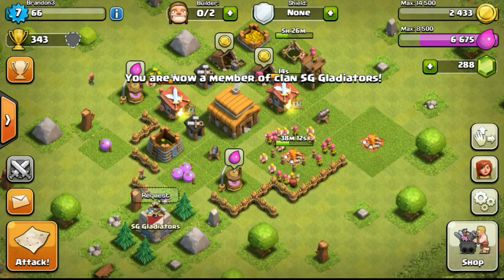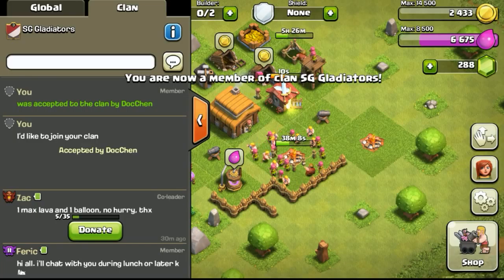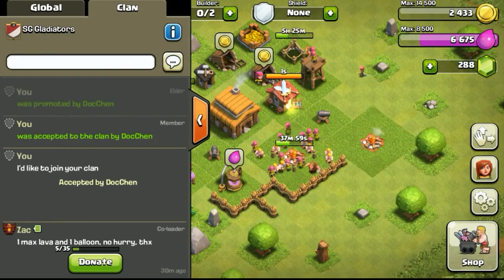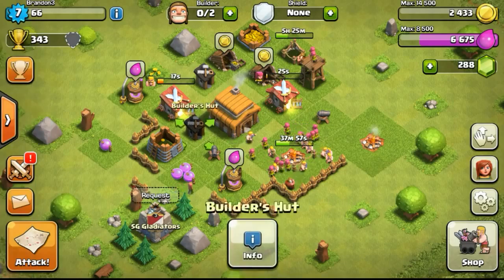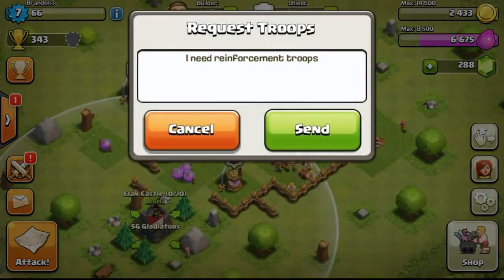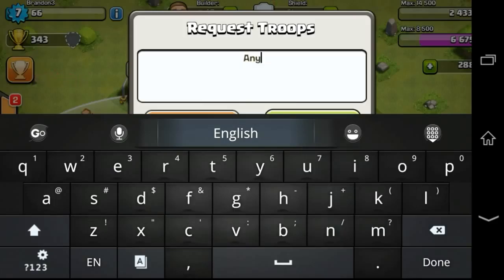I've brought my account back to the SG Gladiators clan - I managed to get the clan castle built up and brought it back using a doctrine's account. I requested for some troops to increase attack speed. To also attack even better, we can get minions from the clan castle, so I did type that any troops are fine but I try to focus more on minions because minions are air troops.